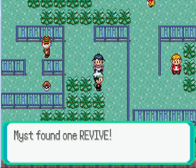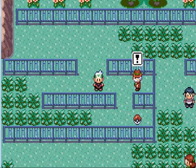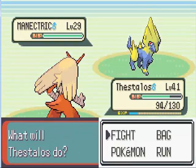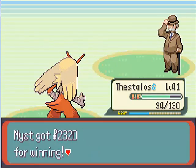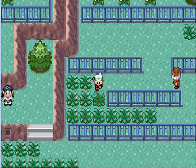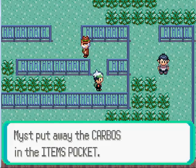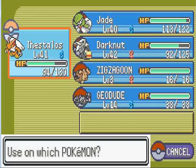Check here — we can get a Revive. We should go over here. Let's fight this gentleman — literally, he's a Gentleman — with an Electric type. Goodbye, and there we go. Now if we head over this way, we can get a Carbos to raise speed. I'm going to give that to Stalos.